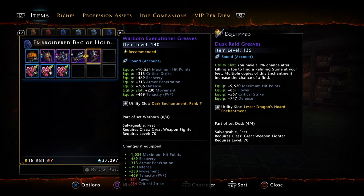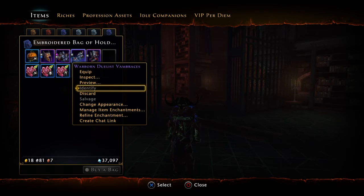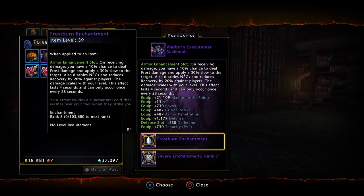For movement I have rank 7 movement enchantments. I also have the frostburn enchantment in there. The reason I put that in: on receiving damage you have a 10% chance to deal frost damage and apply 30% slow to the target, also disables NPCs and reduces recovery by 20% against players. The damage scales with your level, this effect lasts four seconds and can only occur once every 28 seconds.